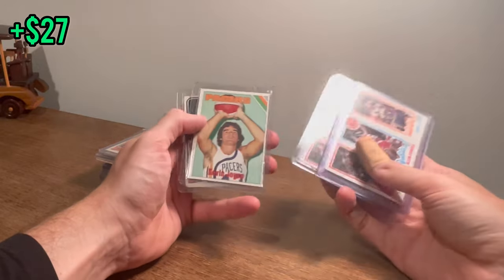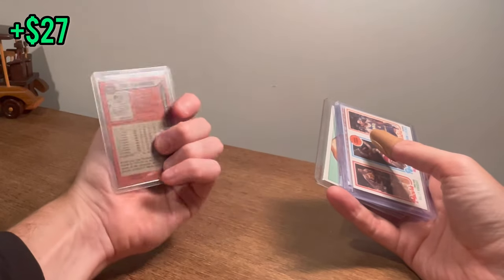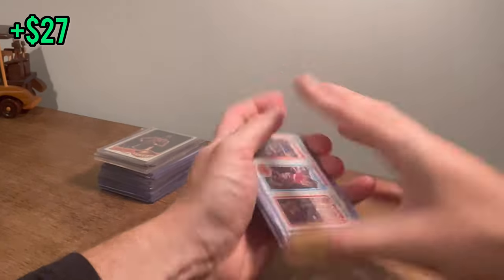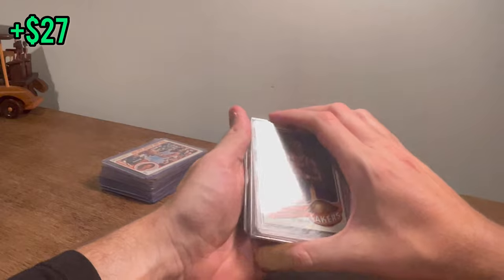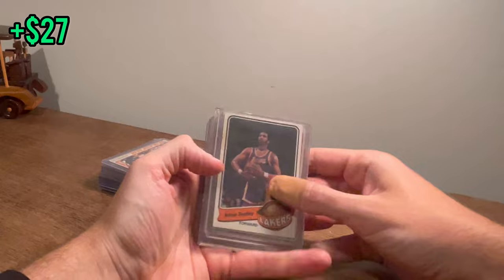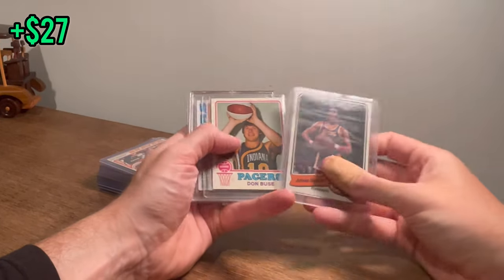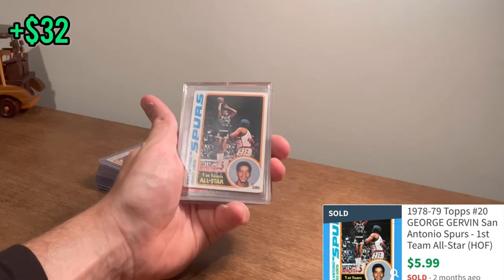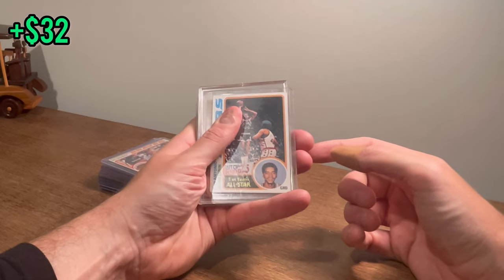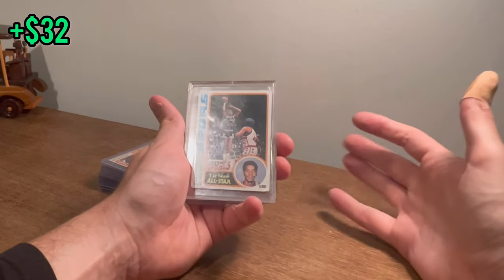Lionel Hollins. Kevin Joyce. Rudy Tomjanovich — that is a really decent looking card too. Some of these cards may have to go get sent off because they are in pretty good shape. I think we're going for a treat. Adrian Dantley — nice card there. George Gervin — one of the Spurs' best players of all time. Look what's behind here — if it's what I think it is, this is going to pay for this whole box about five times over.